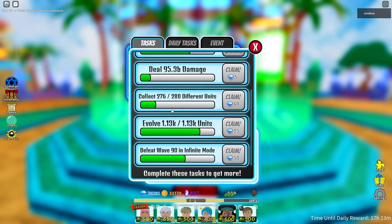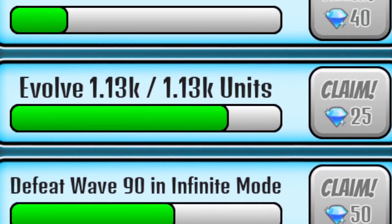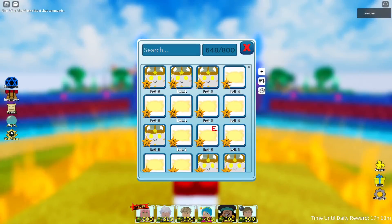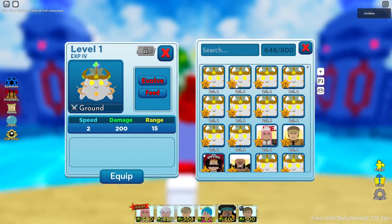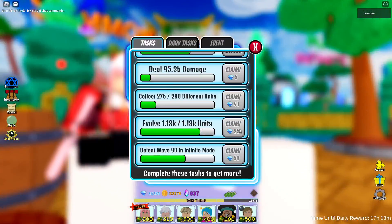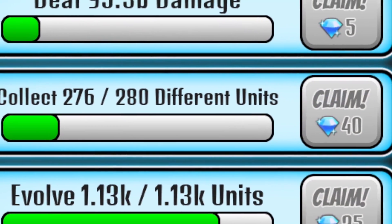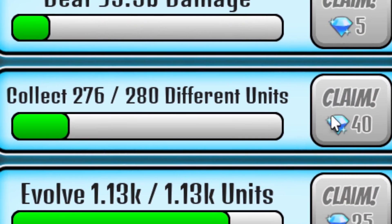Method six is the evolve task — unfortunately it's not unlimited. Every time you evolve about five units you get 25 more gems. I love to stack this while doing extreme infinite mode with an EXP unit, so every time I evolve an EXP unit I'm earning lots of gems. You can also do the collect task — collect gold units or trade with friends to get lots of free gems from collecting units.